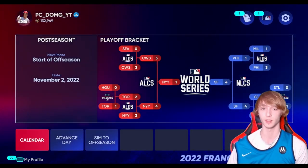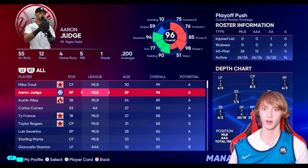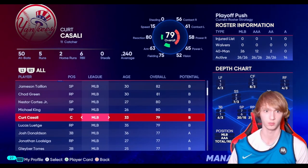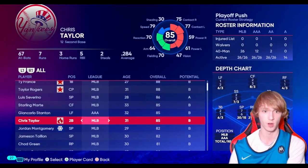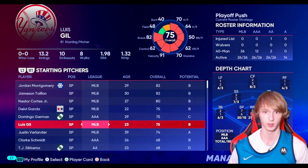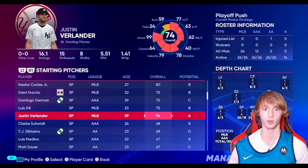We lose in five games — still haven't won the World Series in this series. Pretty good run though, the team looked very good overall. Verlander got hurt, Aaron Judge got called end of season, Mike Trout was still pretty good. Our pitchers got hurt. Verlander dropped down to a 74 overall — that's probably why he didn't start. Not sure exactly what happened but that's probably the explanation.